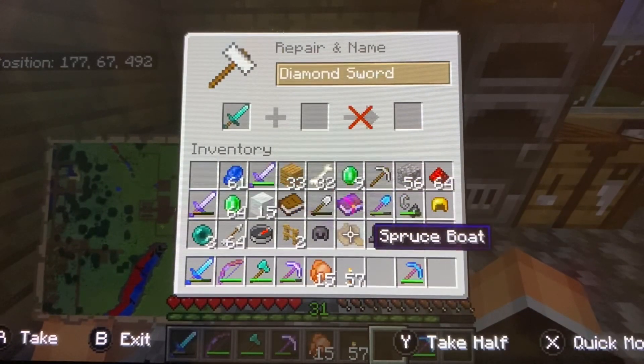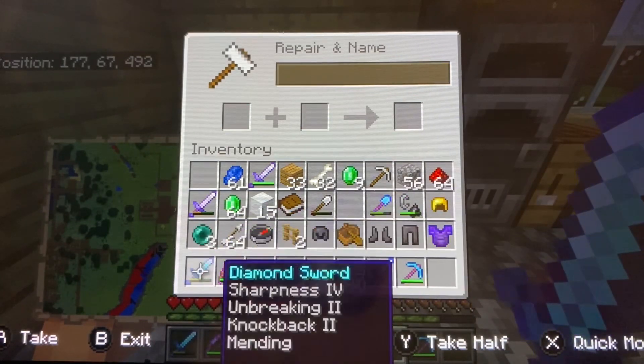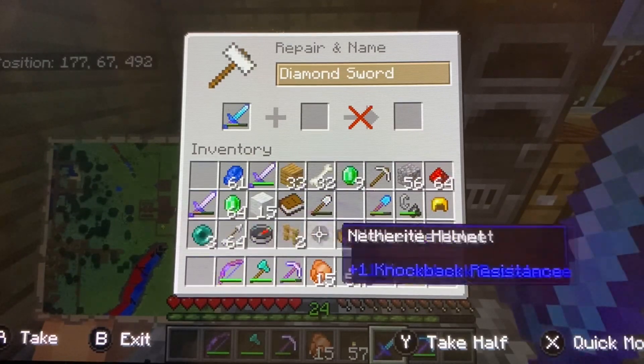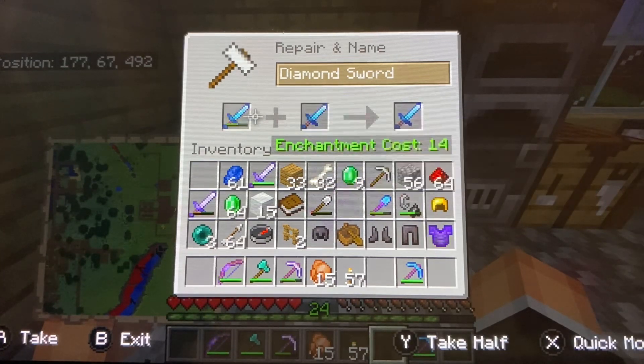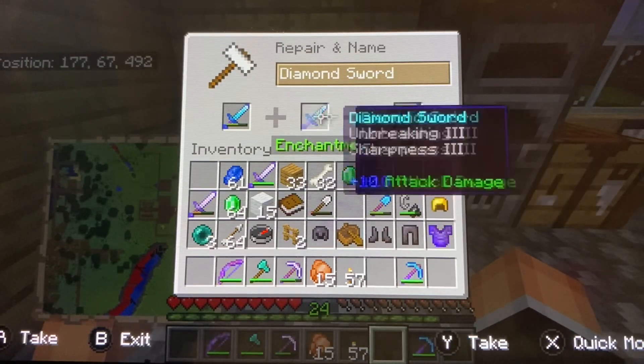I might name it the Undead Slayer. Now he's killing Endermen and has three pearls. Let's see — Mending, Knockback 2, Unbreaking 3, Sharpness... wait, if I have Sharpness 3 why does this show Sharpness 4?